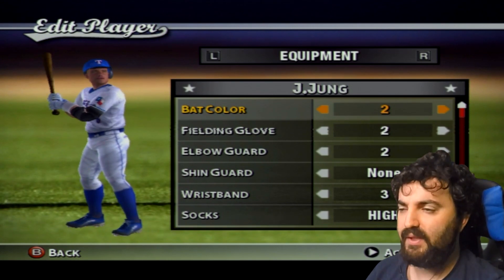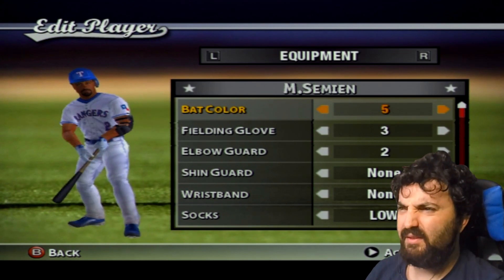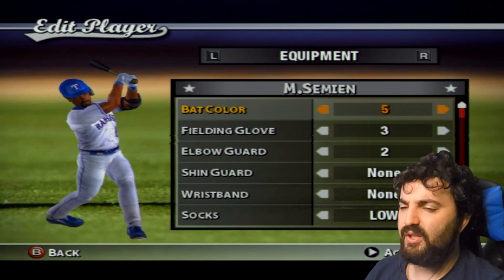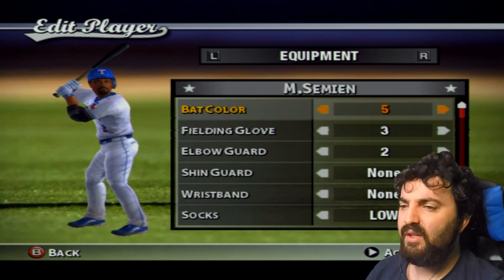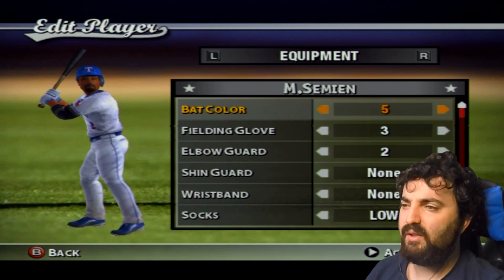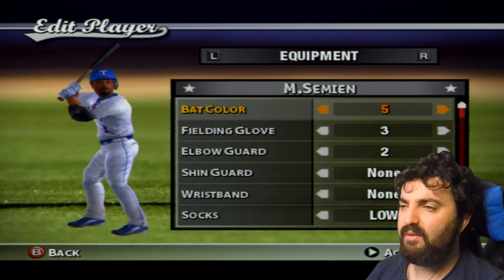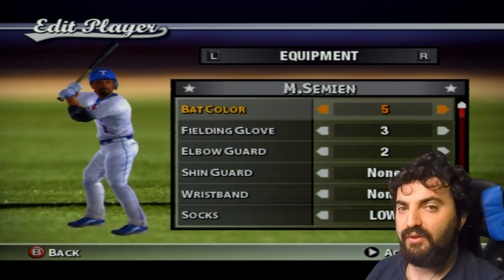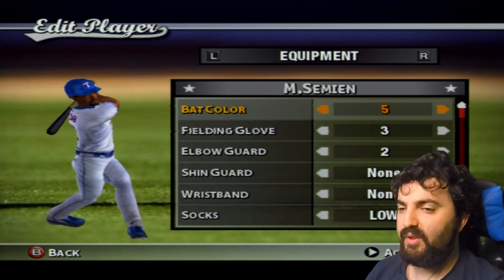Marcus Simian — elbow guard, generic stance, low socks, no wristband. He's a second baseman and shortstop, so making him wasn't hard; it was pretty easy to do based on his appearance.